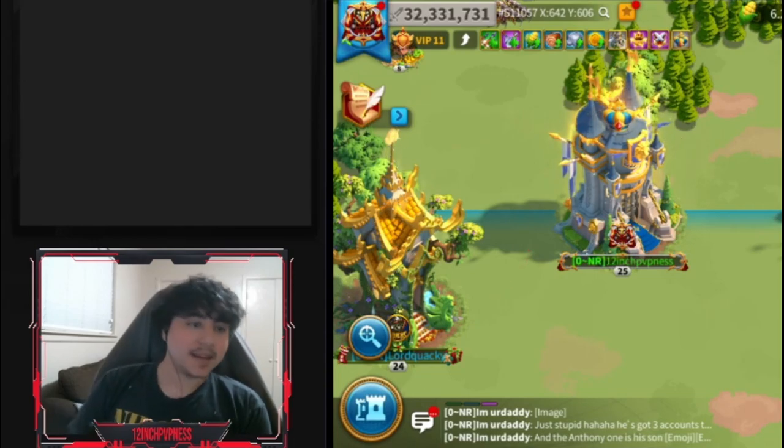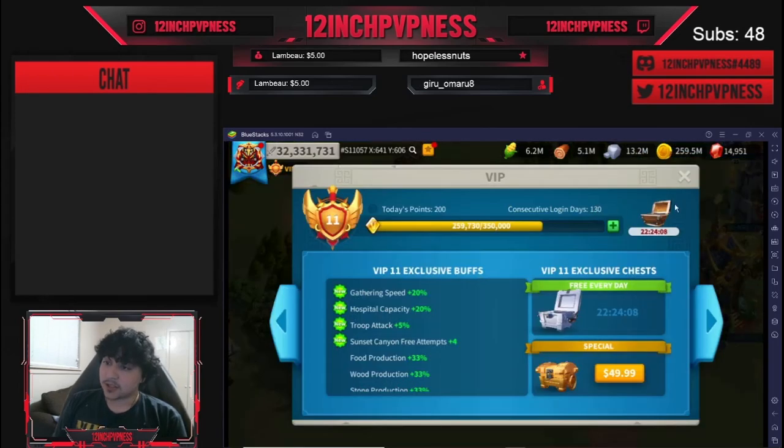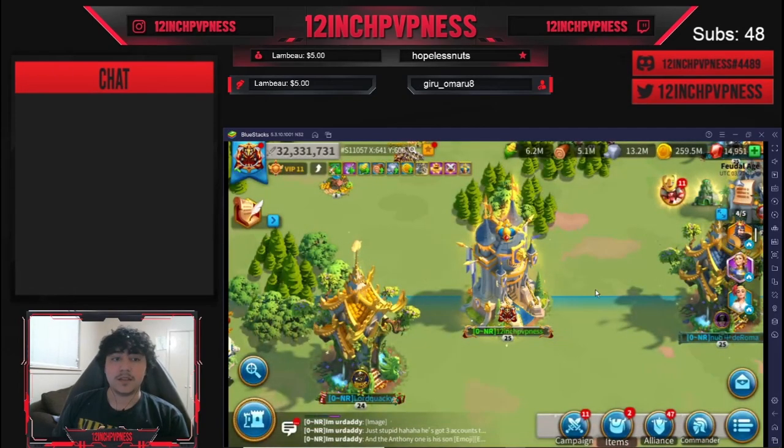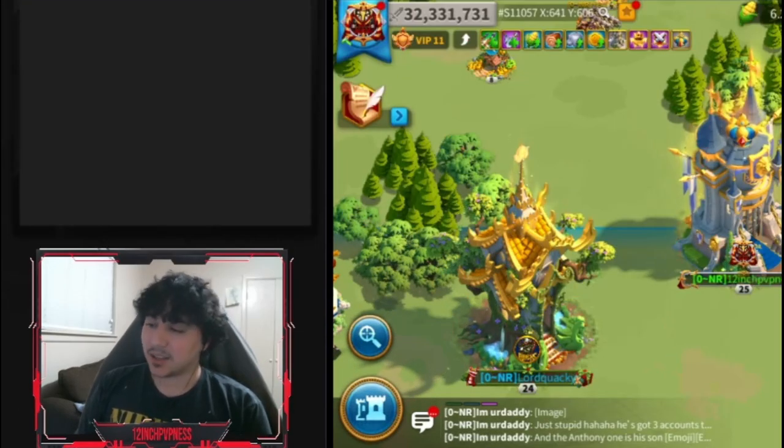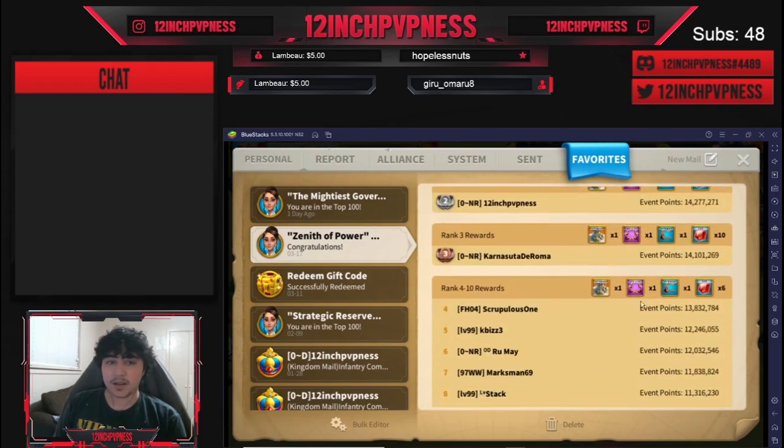What is up guys? Welcome back to the channel. If you do not know who I am, I am 12-inch and I make F2P content. If you guys are looking at the screen right now, you may notice that I have a Zenith of Power skin. You may notice I'm 130 days into the game. This is the second Zenith of Power skin that I've won F2P, but it's most certainly the earliest Zenith of Power that I won. As far as I know, no one else has done this in the time that I have. I also hit second place and simultaneously got an MGE rank. Very, very nice stuff.